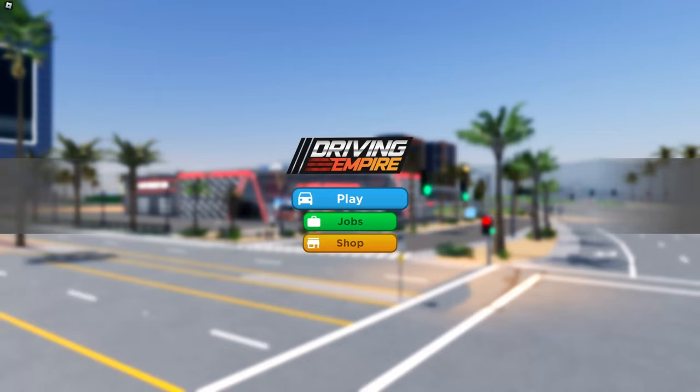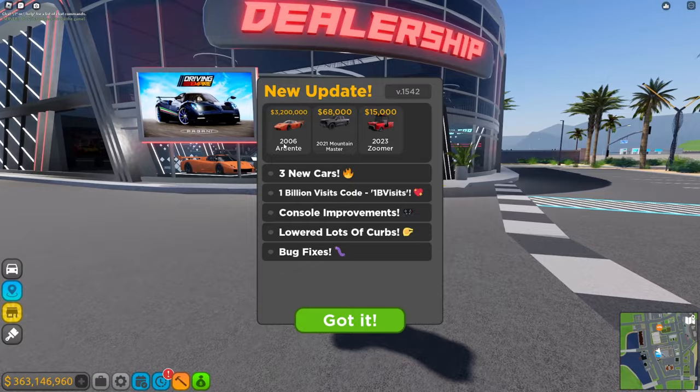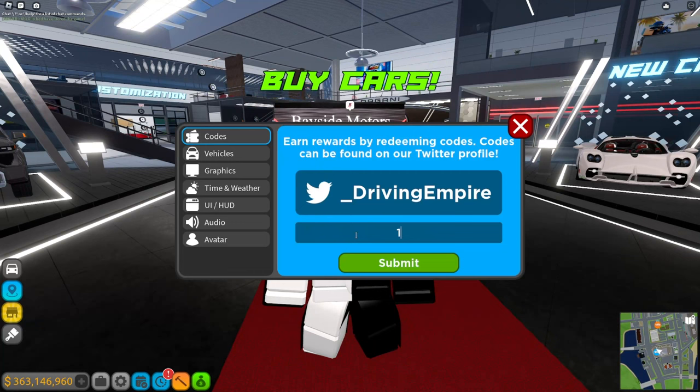So while I was playing Pet Simulator 99, Driving Empire got updated. We've got three new cars, and if you use 1B visits — okay, so here, 1B visits — here we go, the fair, here we go.